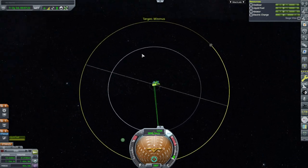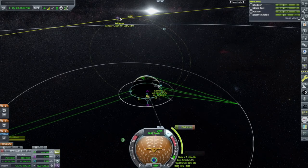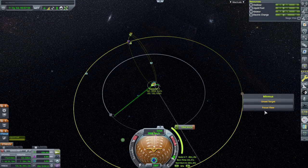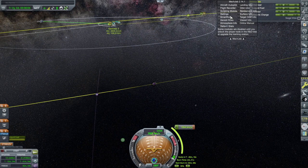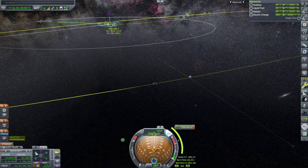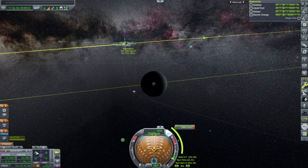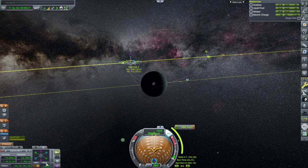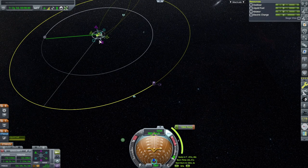Setting Minmus as a target. We'll do our course adjustment — there's a six-degree inclination difference. We have an encounter in nine days, keeping in mind I've got 24-hour days. We're going past Minmus and then heading back in. Still about 1,500 meters per second. I don't even have the maneuver node editor. That's a close flyby of Minmus, and actually that's a free return trajectory — free return in 14 days. 941 kilometers but that looks great.